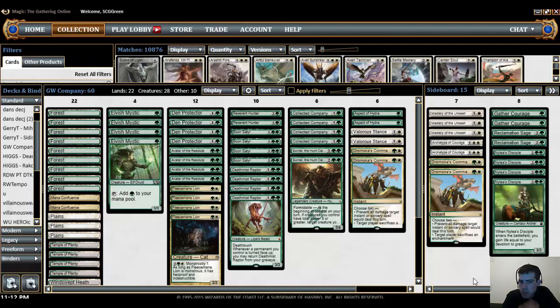Overall the main deck felt reasonably solid. I like all the creature counts. I could see another Reverend Hunter. The removal counts were okay. Aspect is hit or miss — it's probably okay to start as 2-0.